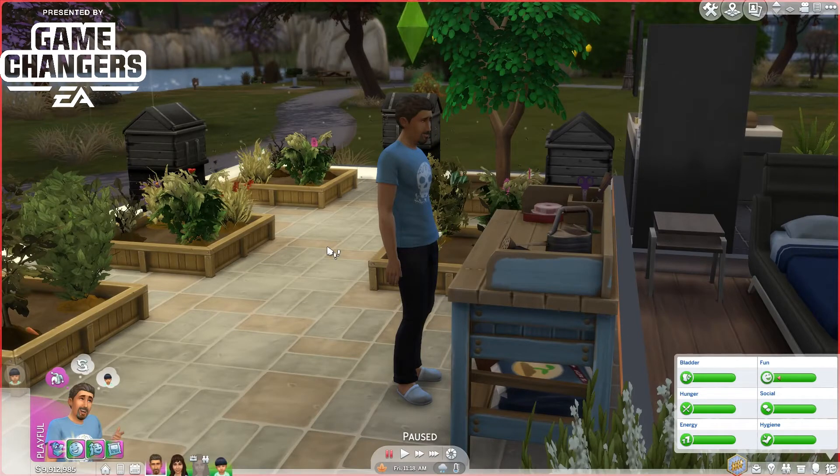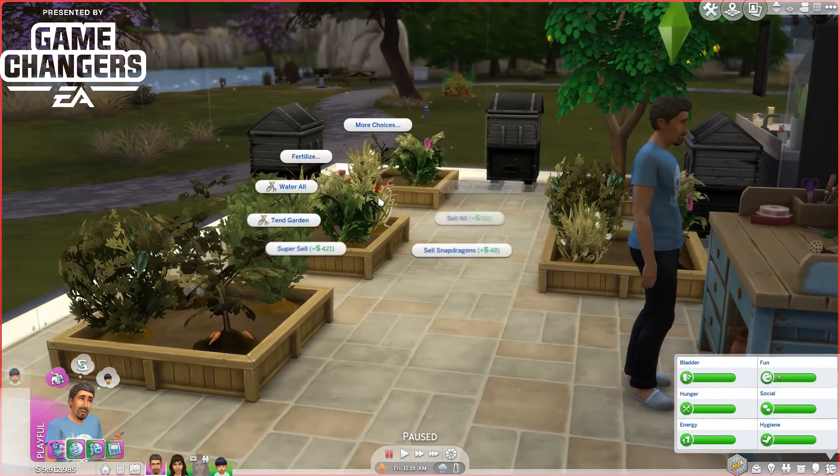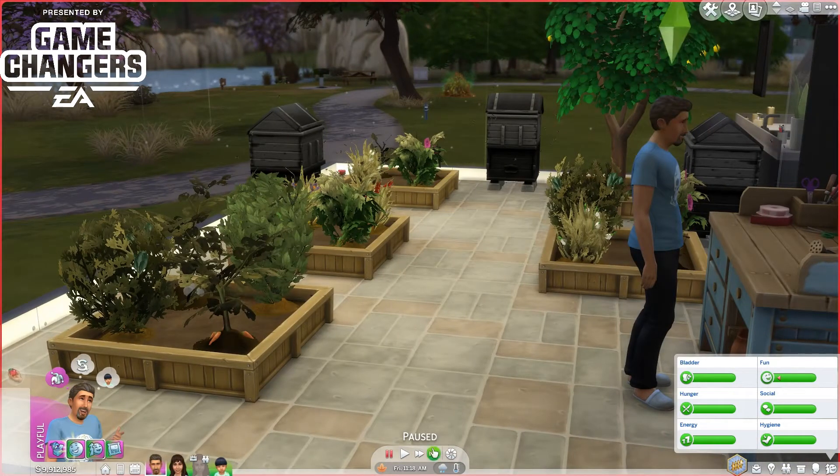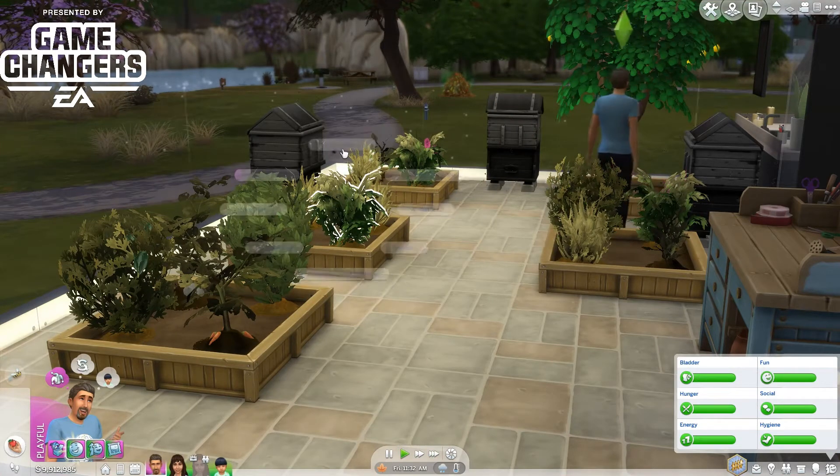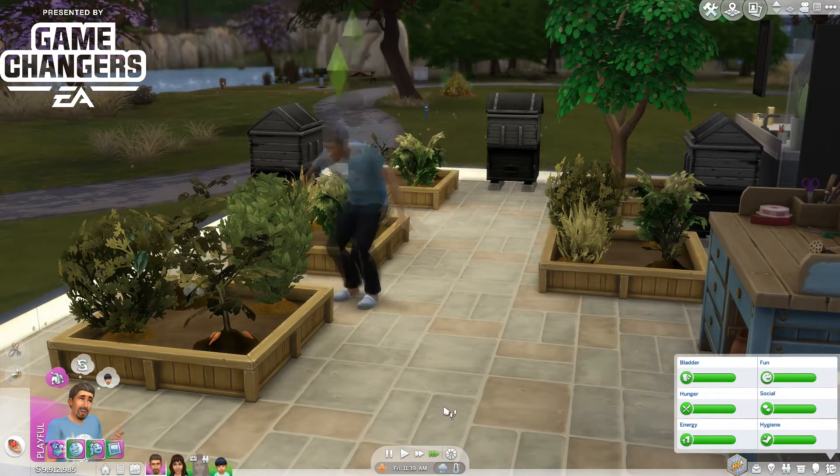Flower arrangement is a brand new skill added in with The Sims 4 Seasons. This skill is going to be your brand new money maker — it's going to be right up there with painting, writing, sculptures, and so forth.